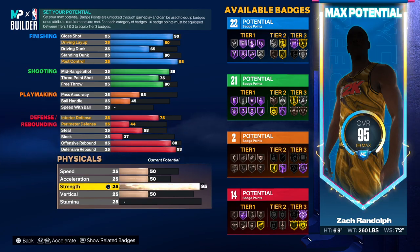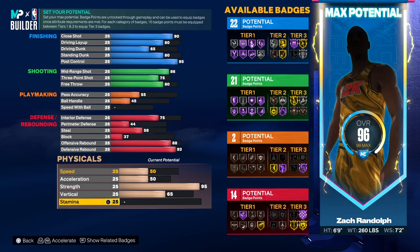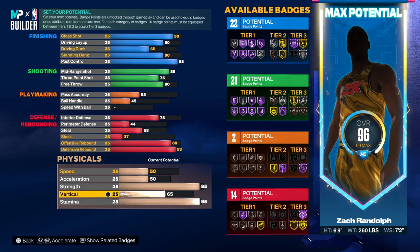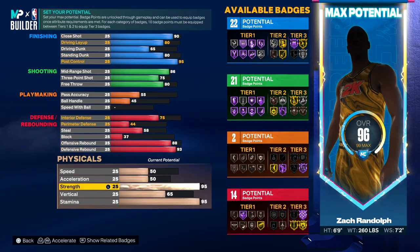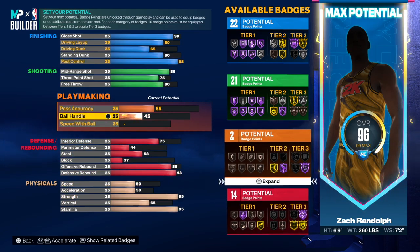Strength — he had a 96 strength. Oh my gosh! So instead of 96, we're just going to go 95. This Zach Randolph build is going to be ridiculous. Vertical go 65, and then stamina — he had a 95 so we're going 95 on the stamina. Look at that — strength, bully, Hall of Fame. Oh my gosh!